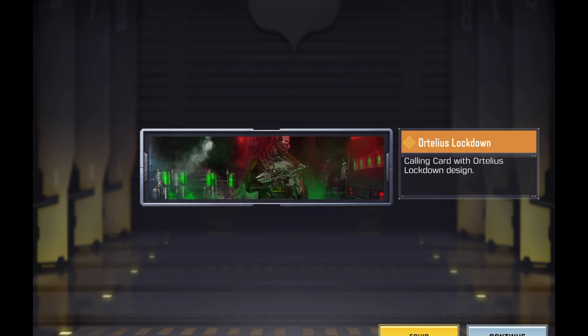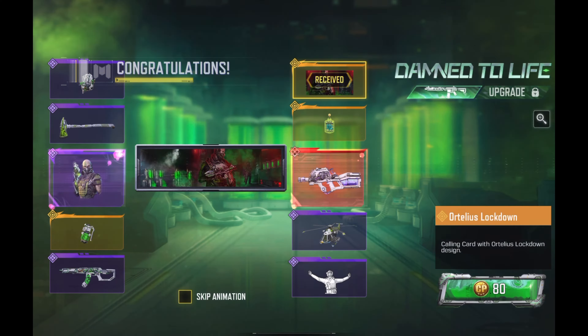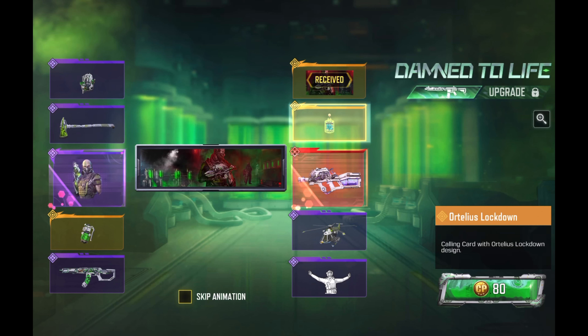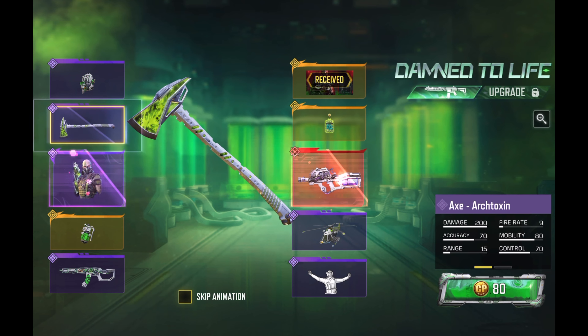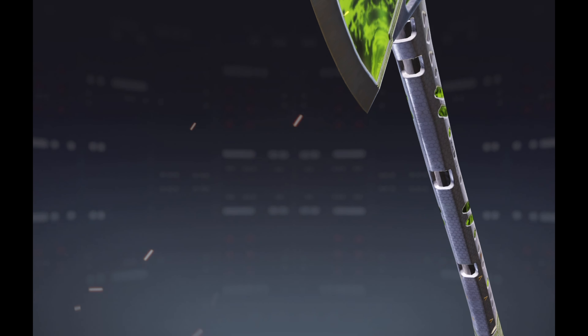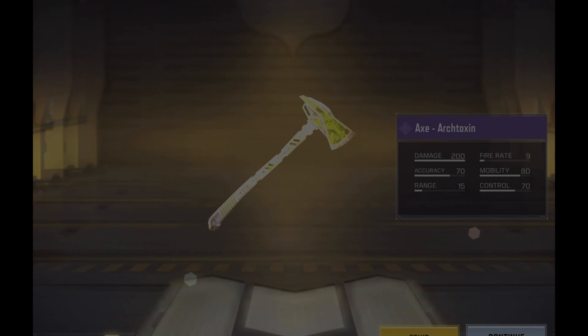Calling card first. Let's see what the next one will be — I think the backpack is supposed to be the first one you get, and then the axe.